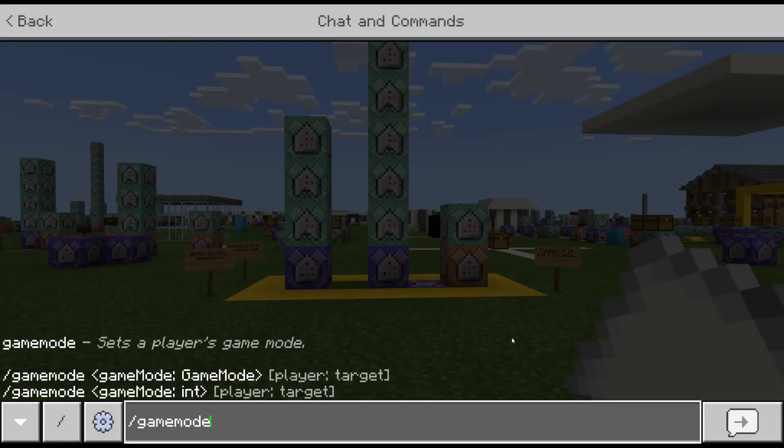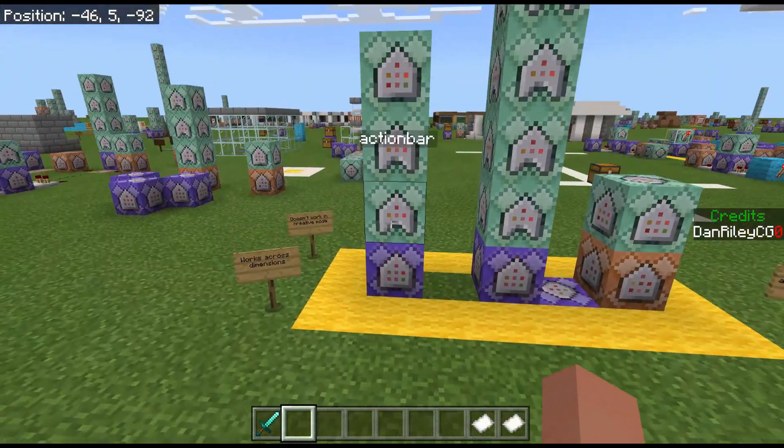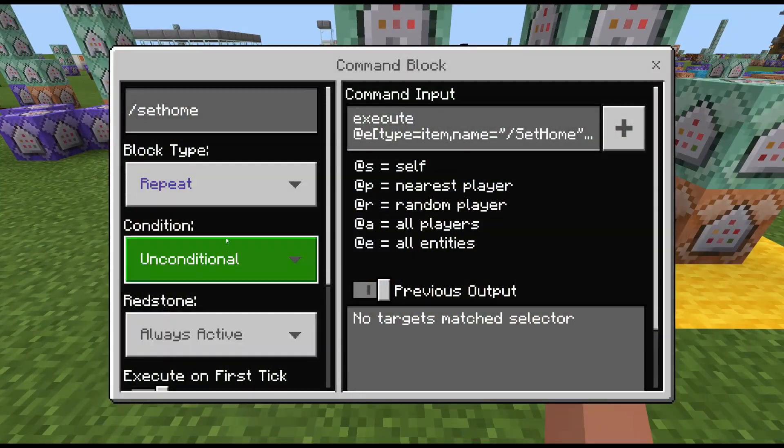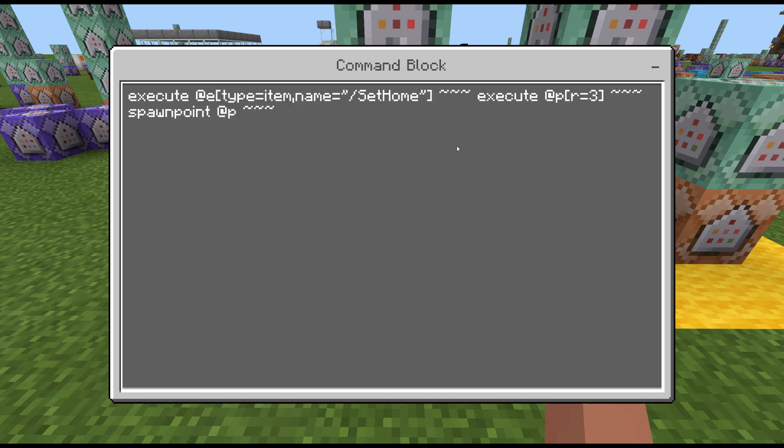Here's the system. There are a few changes to the blocks from the previous system, so don't assume anything hasn't changed — just double check it if you've already built this before. The first block is repeat, non-conditional, always active. This system is looking for an item called 'set home,' which can be any item — it just has to be renamed at an anvil. I've included a slash in the name, so I need quotation marks, otherwise the code doesn't work. If there's no slash, you wouldn't need quotation marks for a single word. If you change the item name, make sure to update it consistently throughout the code.